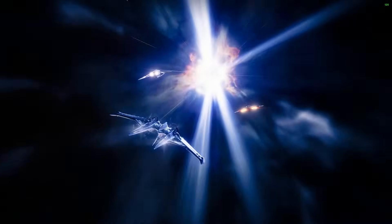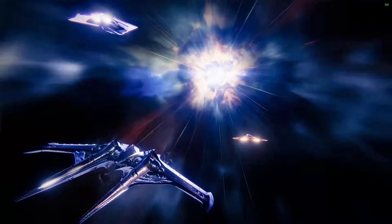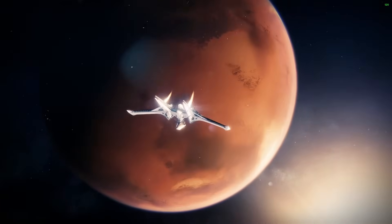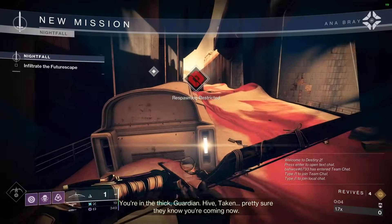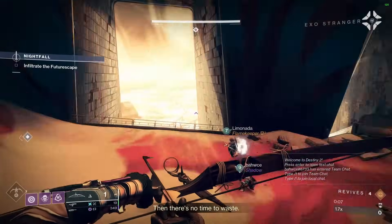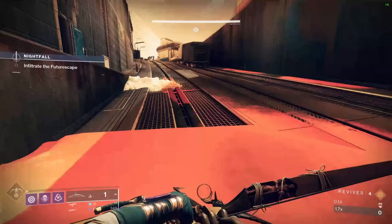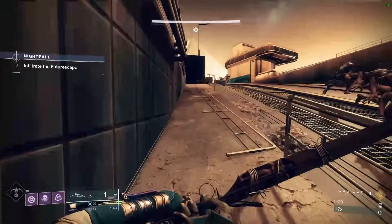There's a trick at the start of the GM to despawn or not spawn extra enemies. We can capture zones C and B basically for free without ads stopping the capture at all. The very first trick: don't kill any of the enemies at the start. All the thrall running at you, the acolytes spawning — just run past them. An invis hunter helps make that easier. Don't throw any grenades — a couple of seasons ago someone ran a Liar's Handshake titan and that messed it up.